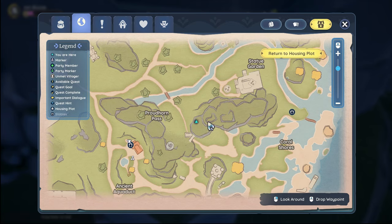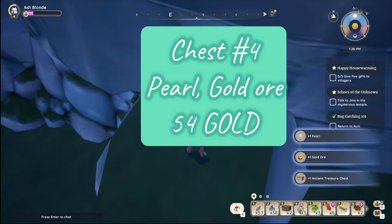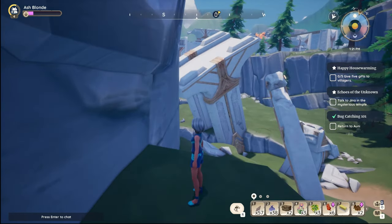I'm right here on a ruined bridge area. This is the statue garden. This is Proud Horn Pass; this is where the stable is. On the map, you'll see a road that looks like two bridges coming out over the top of it. Stand right there and you will see this treasure chest. You get a pearl, gold ore, and your treasure chest and 54 gold — pretty good haul.